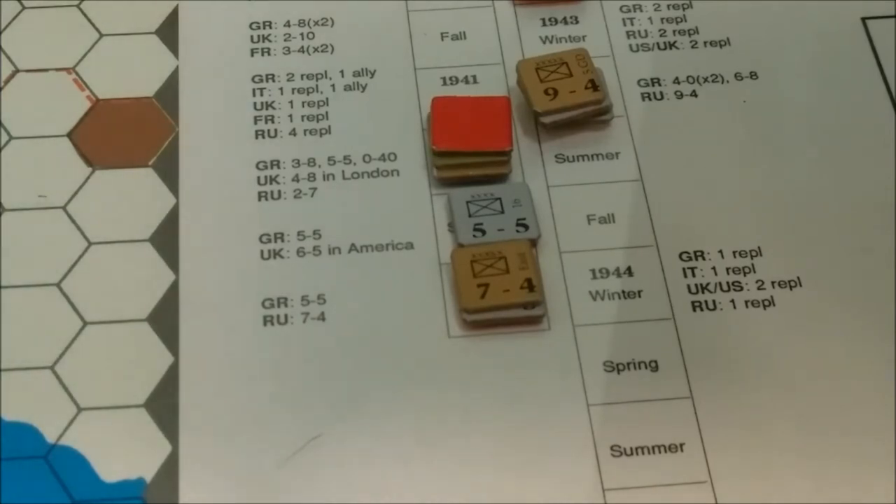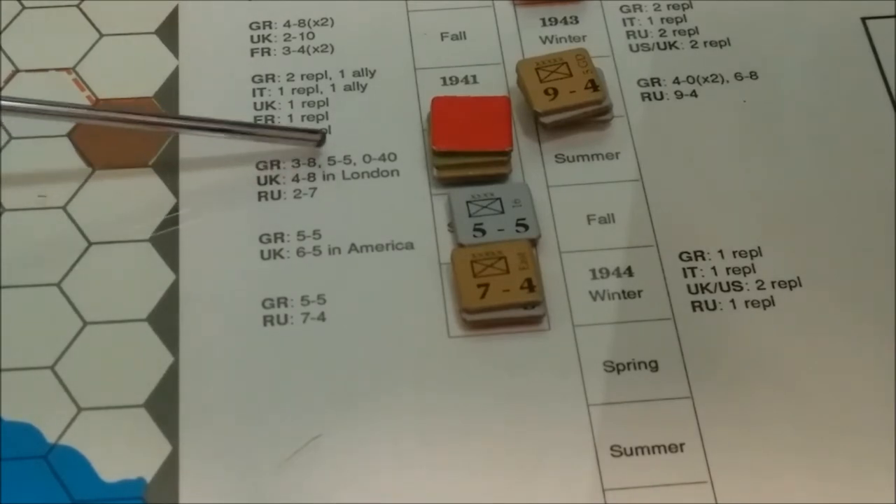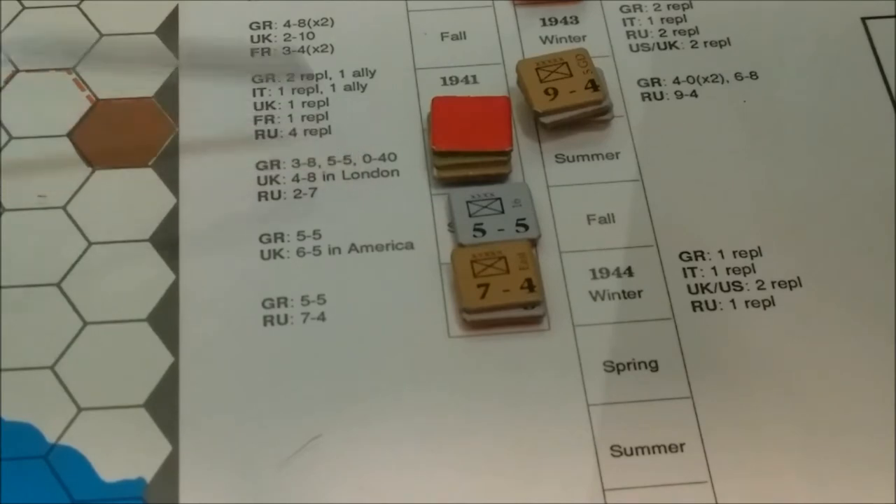This turn Germany will get a 3-8 armor unit, which is basically the Africa Corps. They'll get another 5-5 infantry unit, and then they're going to get another submarine unit, which I will put up in the America box and perhaps start strategic warfare at the end of this turn.